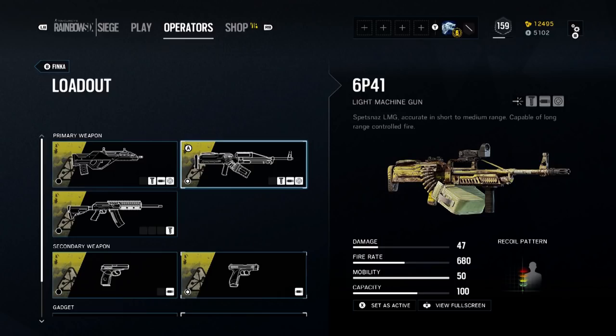Her next primary weapon is the 6P41 LMG, one that she shares with Fuse. It has a damage of 47, a 680 rate of fire, and a capacity of 100. However, it is very slow to reload because it is belt fed.